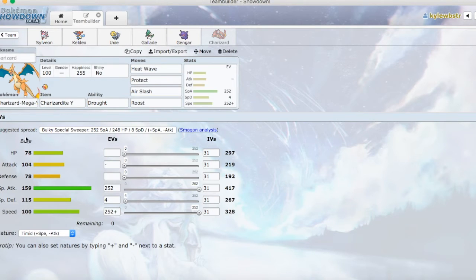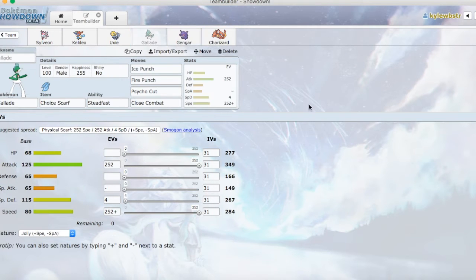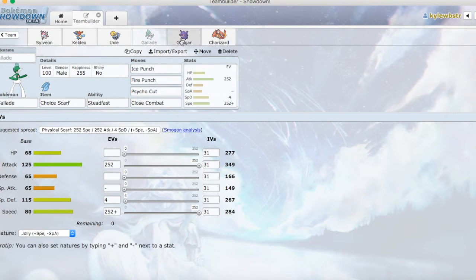Mega Charizard Y is kind of the priority here. We also have our Gengar with Life Orb, with Sludge Bomb, Psychic, Dazzling Gleam, and Shadow Ball. This thing is going to wreck shop too, so very excited for that. Moving on to a Physical Attacker, which is our Gallade — it's a Choice Scarf Gallade with Steadfast ability, with Ice Punch, Fire Punch, Psycho Cut, and Close Combat. These three Pokemon are pretty much the attackers of our team and they're all going to do ridiculous amounts of damage.